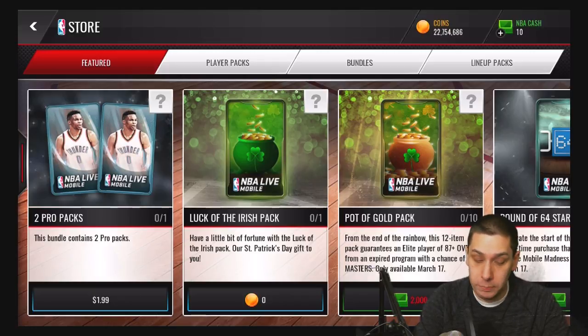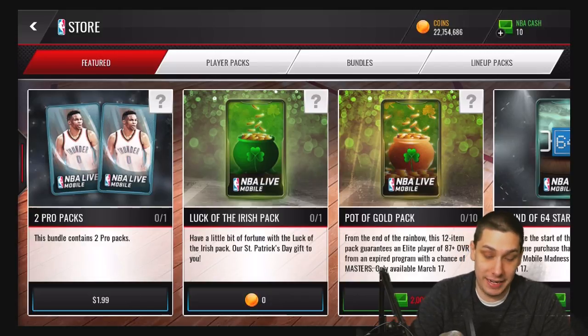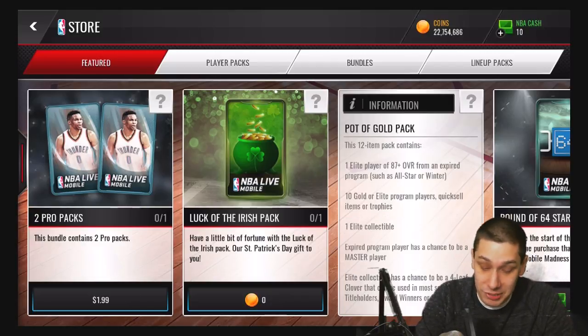We have the Pot of Gold pack. The thing that I dislike about this guys is that you can only get these with money. EA — why? You greedy fucks. Like, come on, give me a break man. But anyway guys, if you're interested in these things...